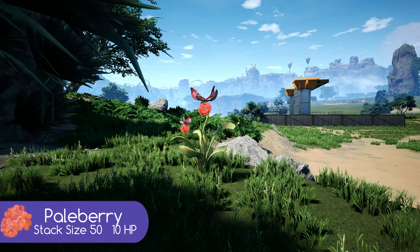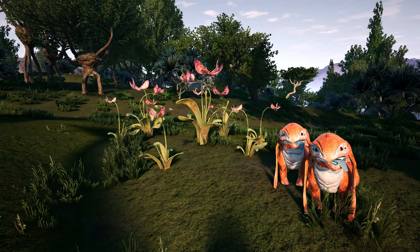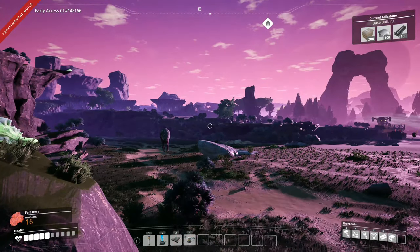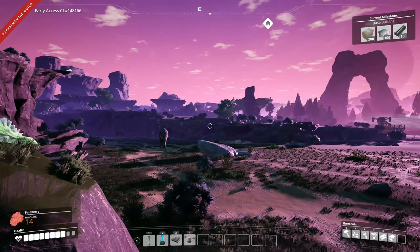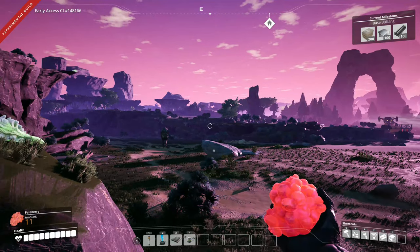Moving on to pale berries. They can be found as individual bushes or in groups like this throughout the world. When consumed, these berries will restore 10 health or one square of the health bar, as you can see here. And they are one of my favourite foods to eat throughout the world.